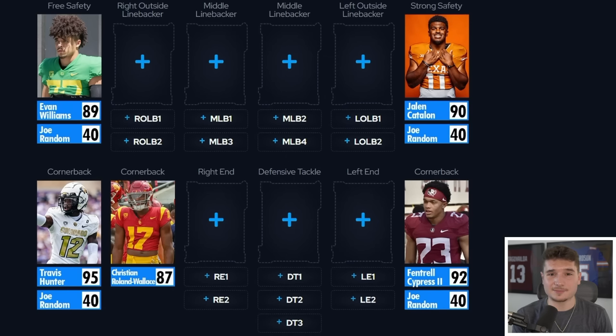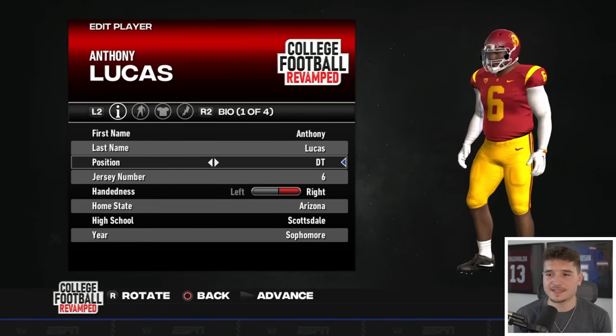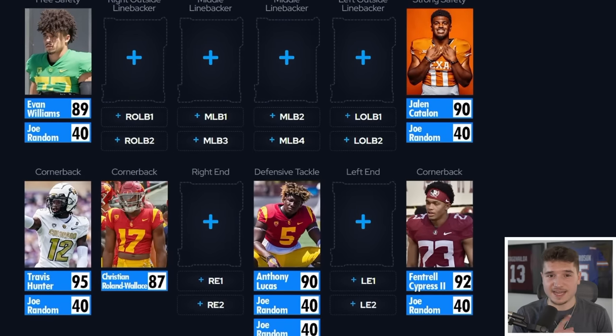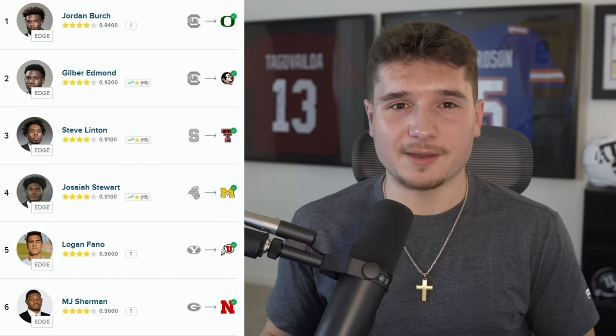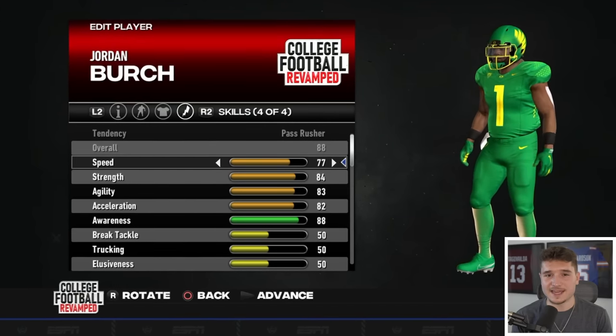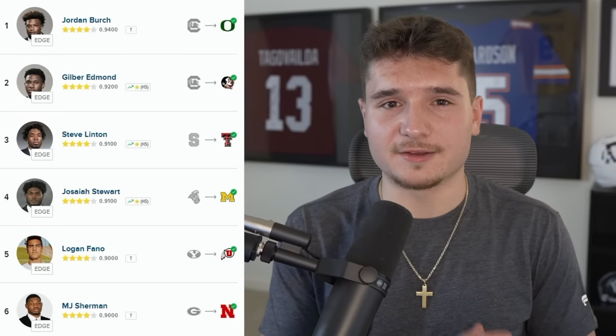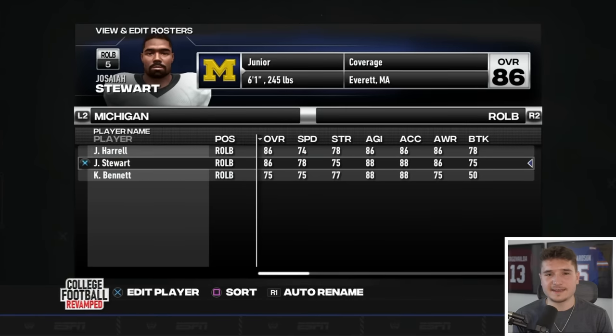Our defensive backs are insane, but none of them can afford to get injured. Now let's fill out the defensive line. I'm skipping over Justin Rogers because I'm still salty he left Kentucky for Auburn, but right below him was Anthony Lucas, and when I move him to defensive tackle he is a 90 overall — he's one of the former five stars that left Texas A&M and ended up at USC. Right beside him, I'm getting the number one guy that went from South Carolina to Oregon: Jordan Burch, an 88 overall left end. And if he can't generate pressure, I'm bringing in Josiah Stewart, who went from playing in the Sun Belt at Coastal Carolina to playing for the Wolverines.